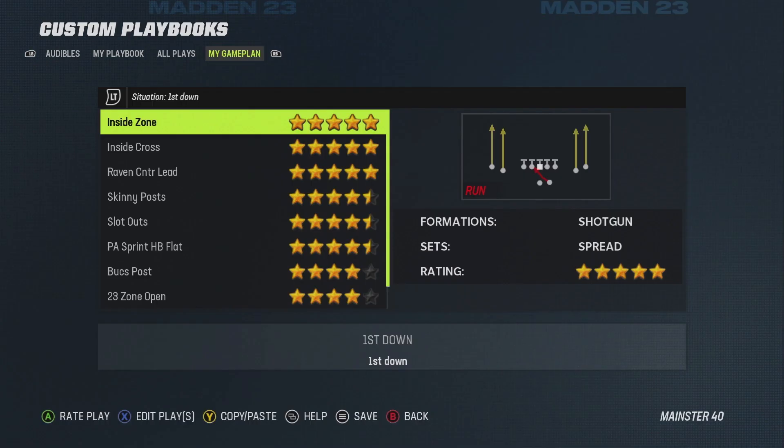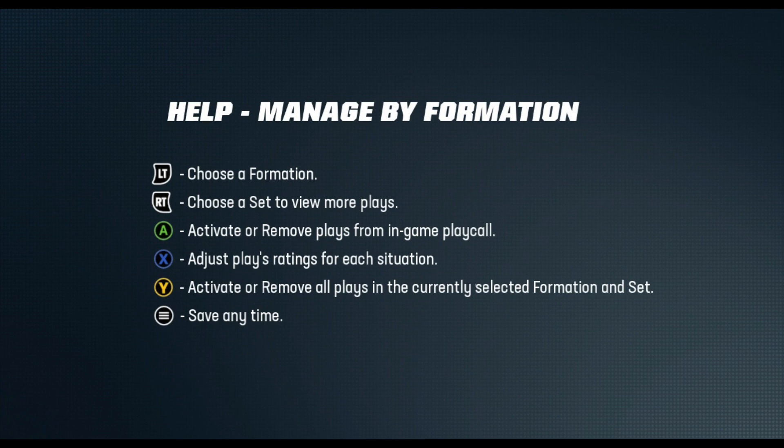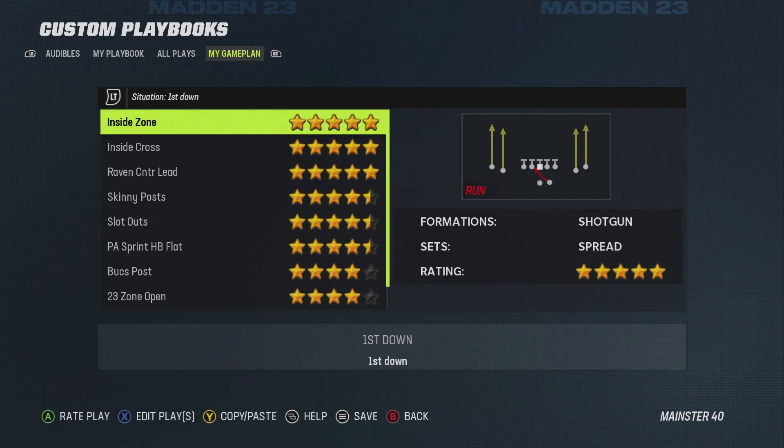The last section of custom playbooks is the My Game Plan tab — I saved this for the very end because it's by far the most complicated part. When you come to the My Game Plan tab there is no explanation at all on how to use it. There's no tutorial or paragraph on the screen explaining how this tool works, and even the help button doesn't explain the star system.